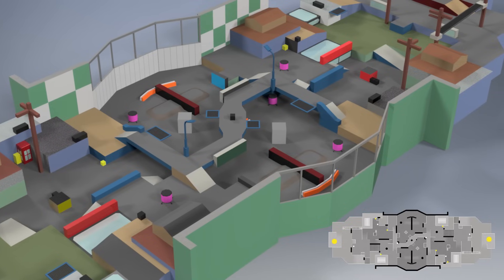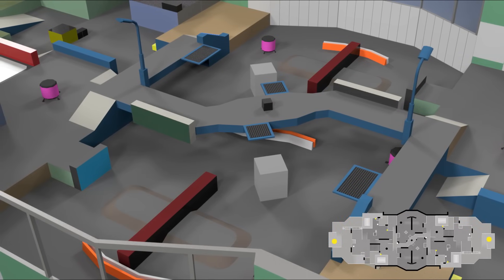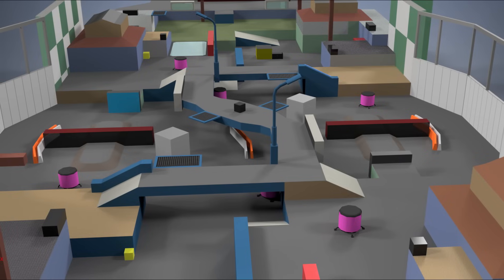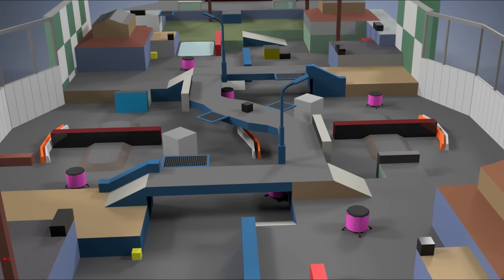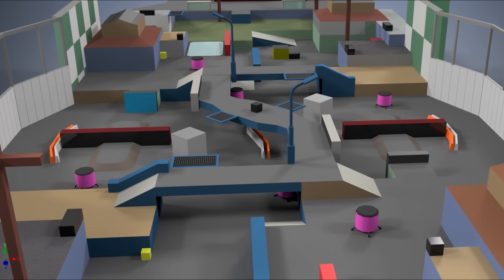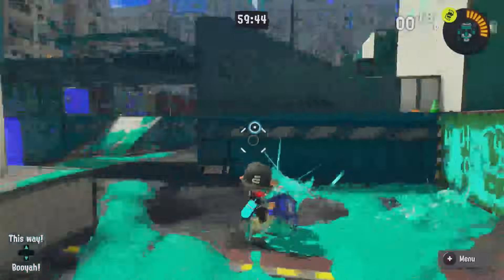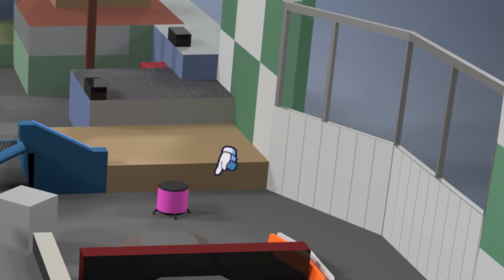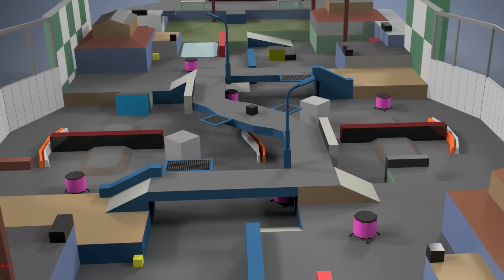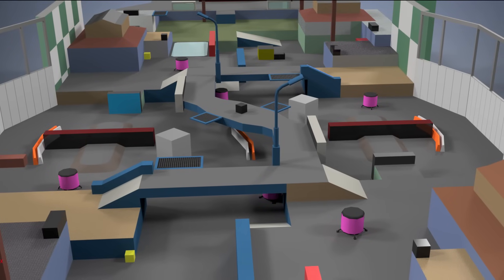The most immediate and obvious changes are all in mid, which is for the most part inspired by the beta, most apparent by the shape. It's wider along the rest of the stage, which by default makes it less cramped and more open for teams to spread out. But more importantly, a massive amount of movement options have been added, which is what the stage desperately needs. All of these walls are now paintable, allowing access out of mid from both the left and right sides of the map instead of just the single choke in the center. Even just this by itself would make a huge difference.